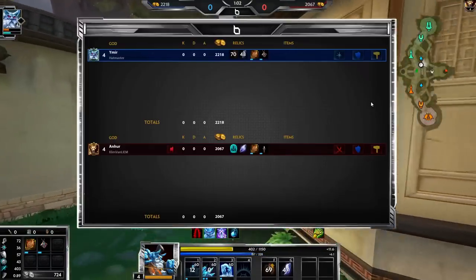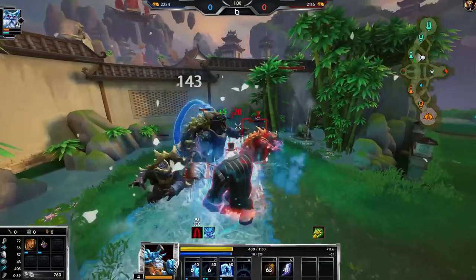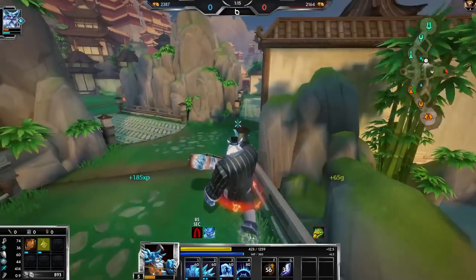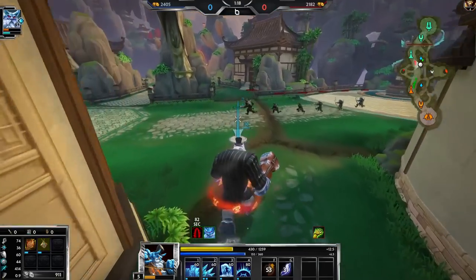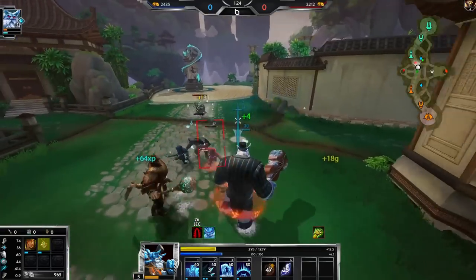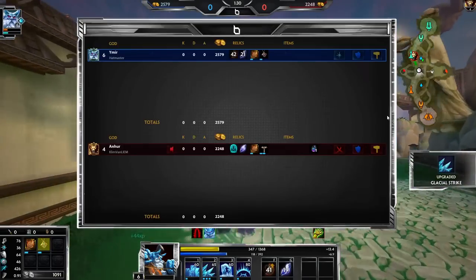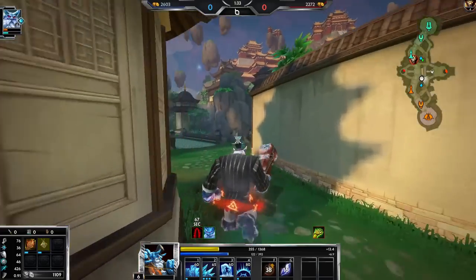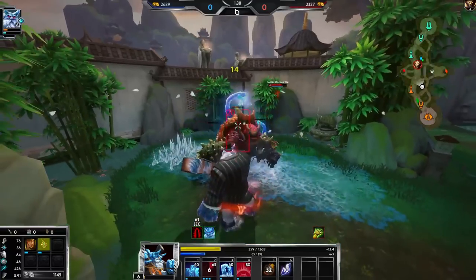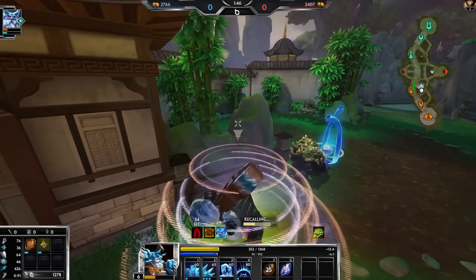Part of playing hyper aggressive: I secured red buff, now I secure his blue buff. Kind of risky, but I'm Ymir and I heal with my Manticore's — it's not that risky. I do need to have my wall ready just in case. He recalled, so I can either recall here or try to go for the mini camp's blue buff, which would be very greedy. I should be able to get it as long as I have my wall up.